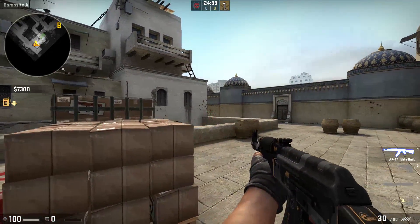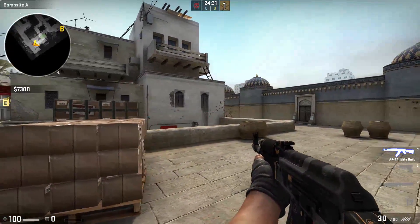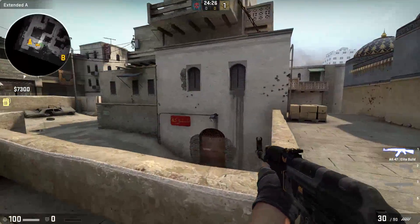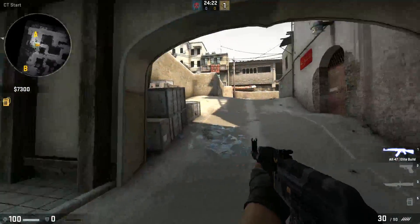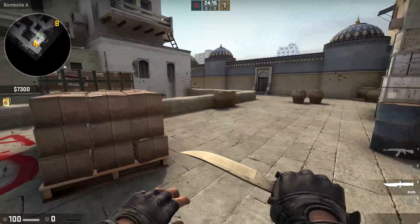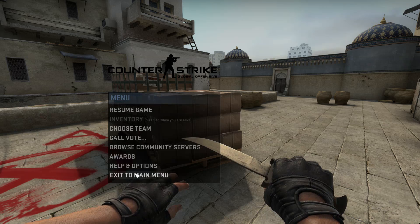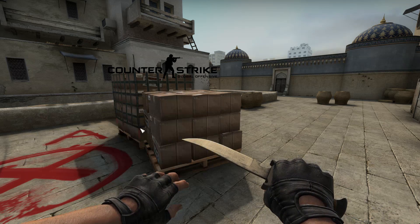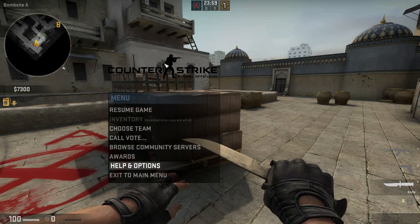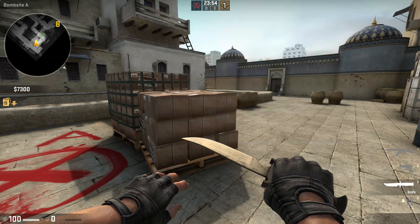Depending on your DPI, you should probably experiment. On lower sensitivity you are more precise and can easily shoot at a still target. When you have high sensitivity, it's rather hard to hit somebody. I use 1.3 because I think it's good — try to keep your sensitivity low. To change it, go to the console. If you don't have the console enabled, press Escape, go to Help and Options, go to Game Settings, and enable the developer console. Then hit the tilde button and type sensitivity, or use the sens tab to change it right there.